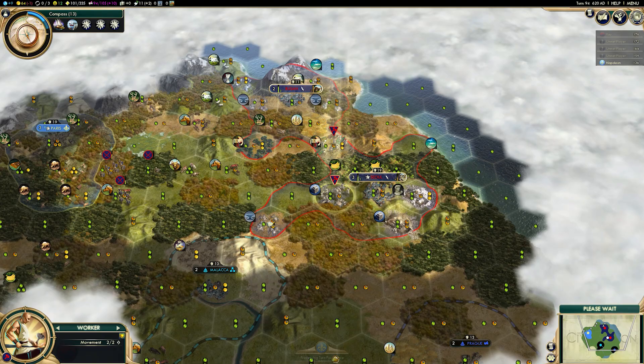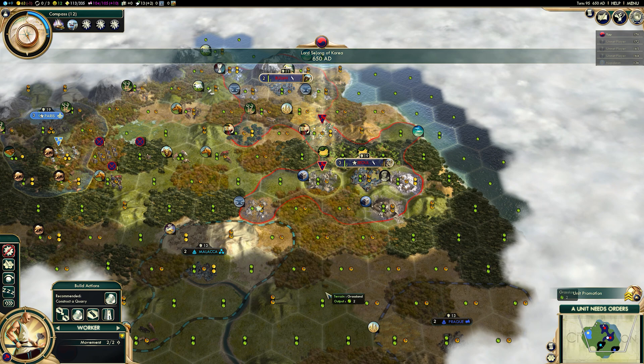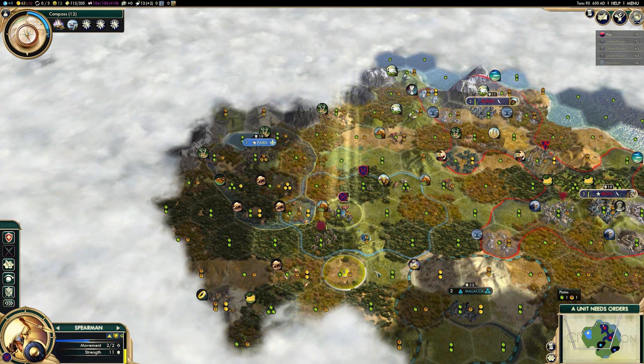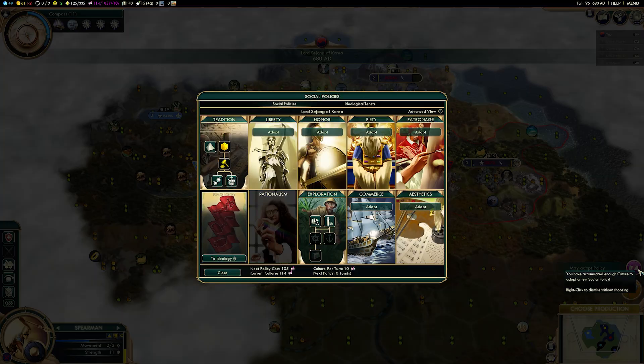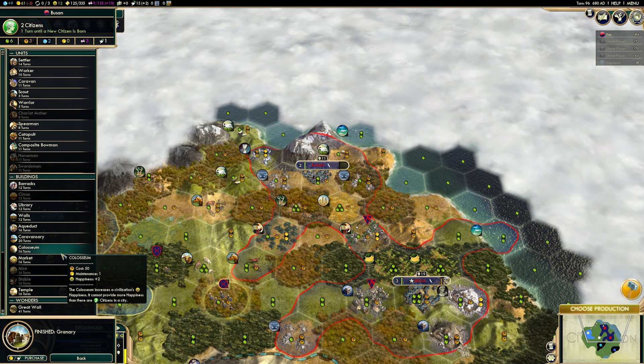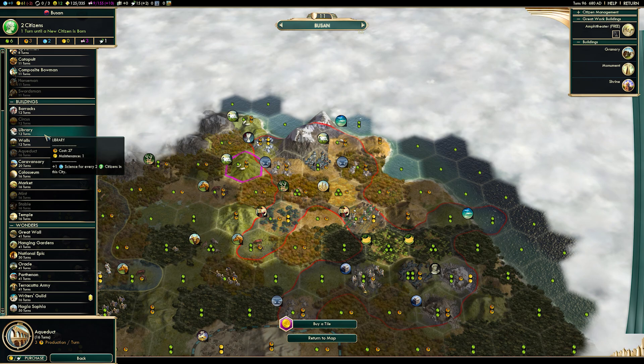There's another important point in the Scholars of Jade Hall: you also get plus two science on every great person tile improvement and landmark. So whenever you get a great scientist and instead of consuming them for a science boost, you choose to build a tile improvement — for scientists, that's the academy; for great merchants, great engineers, and all other great people — those tile improvements will provide plus two science, irrespective of what their base yield would be.